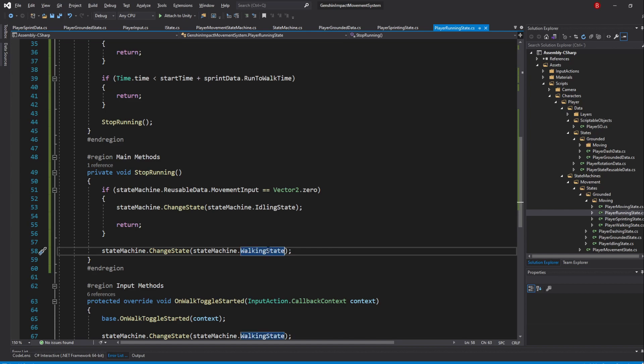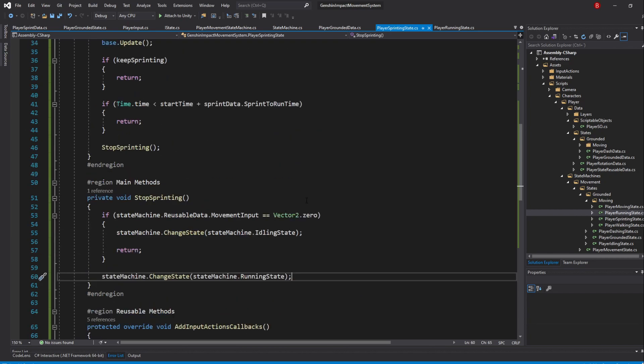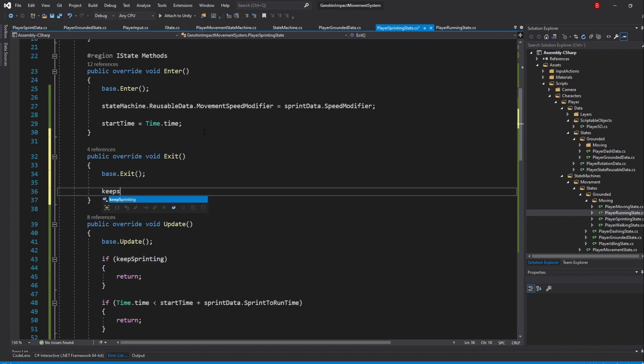Go back to the PlayerSprintingState. We still need to reset our KeepSprinting variable to false whenever we exit the sprinting state, otherwise it will always keep sprinting when we return to this state — since we cache our states rather than initializing new ones, variable data remains intact. In the iStateMethods region, override the Exit method and set KeepSprinting to false. And that's all we need for our sprinting state.